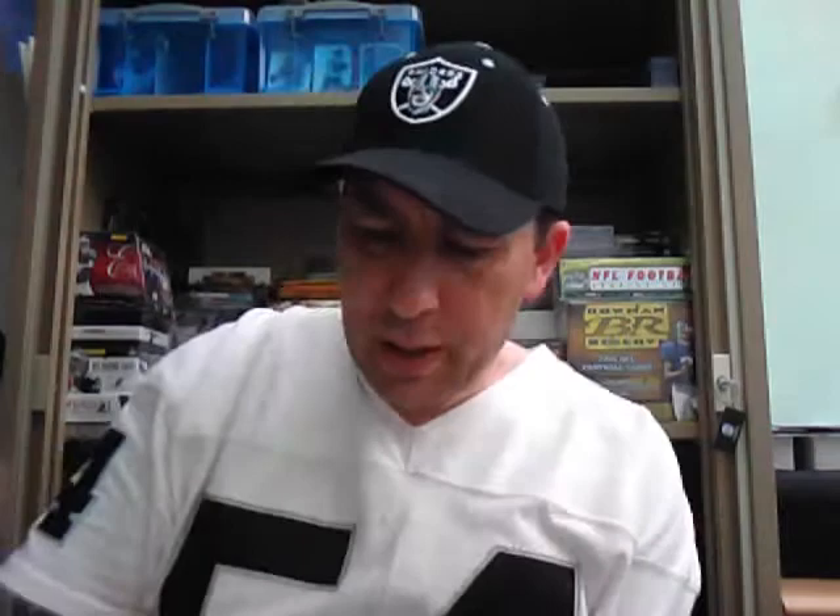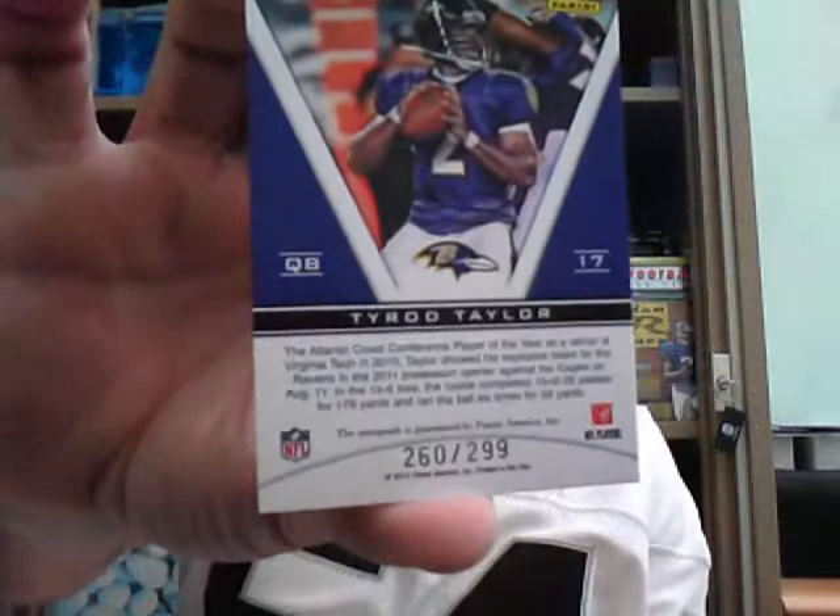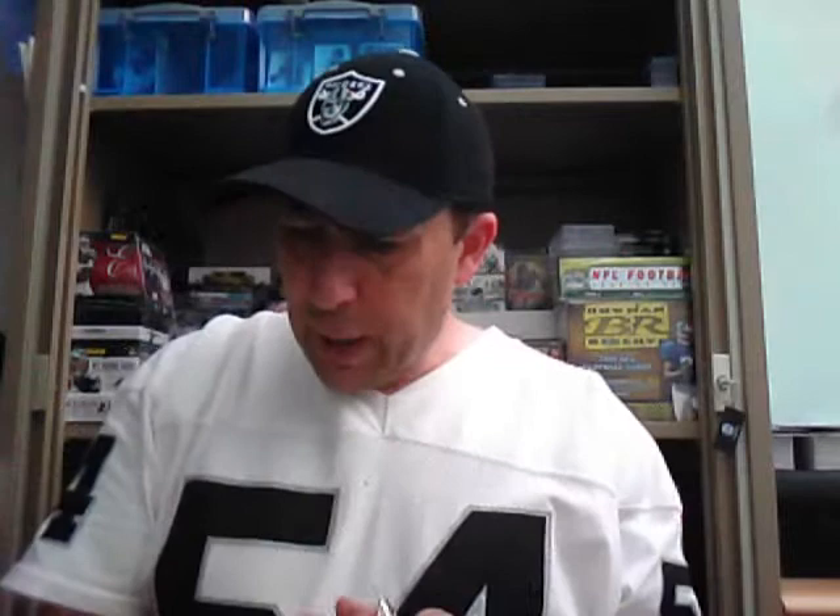Moving on to pack three: we have base of Tony Romo, base of Roddy White, base of Tim Tebow, and a base of Santonio Holmes. The hit in this pack is a Freshman Phenom's signature autograph and it is a Tyrod Taylor of the Ravens, numbered to 229. Ravens is Scott Harrington — so first hit for Scott via the Ravens.